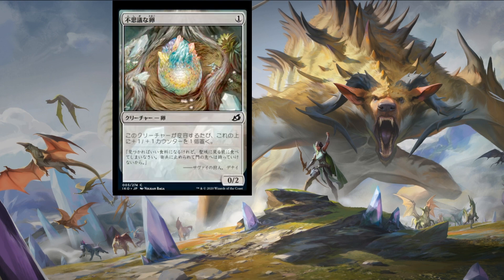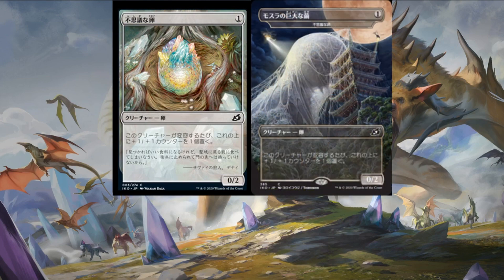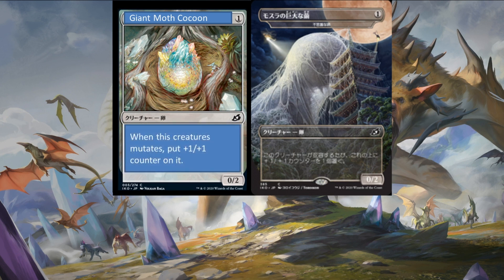Giant Moth Cocoon is a one colorless egg creature that reads: when this creature mutates, put a one-one counter on it. It's a zero-two base stat, but if you stack this up with lower-costed mutating creatures it could be a really decent building block for making your creatures bigger. I'm a fan — it's a little unassuming but could be a sleeper in this set.